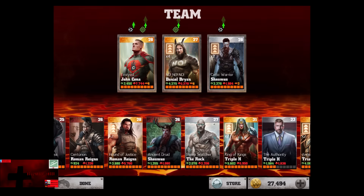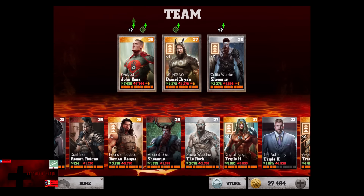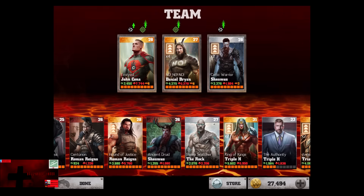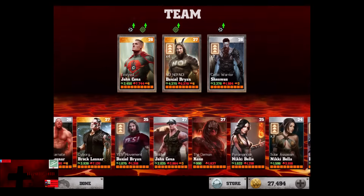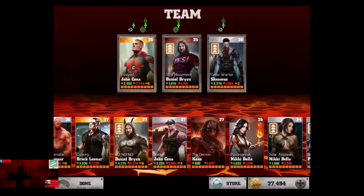Ladies and gentlemen, boys and girls, children of all ages, Hollywood Shono here about to give you another WWE Immortals video. In this video we talk about rivals and allies and the best combination for both. One of the more viable options is using Evolve John Cena, Daniel Bryan, or the other Daniel Bryan, considering John Cena is the easiest card to use solo in a gold role when farming battles.